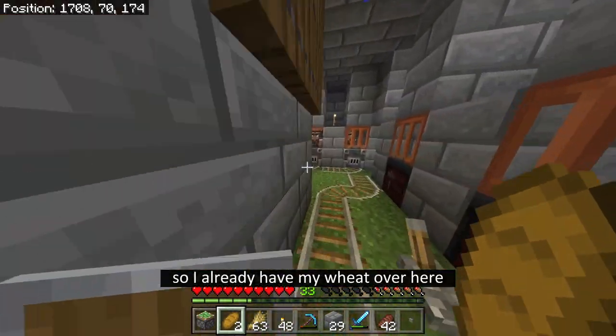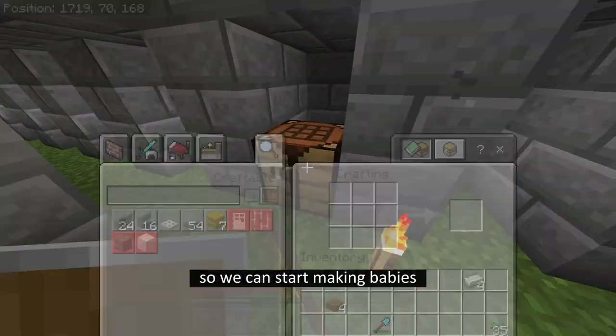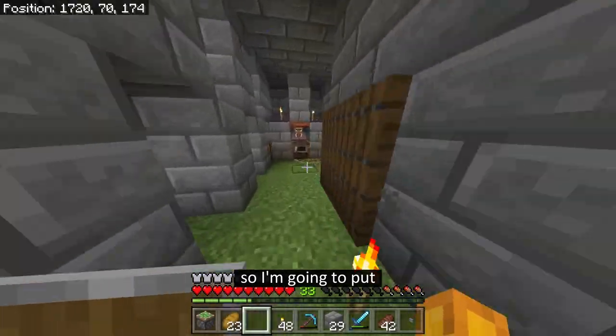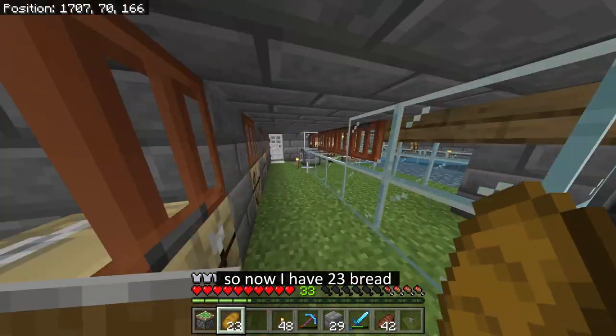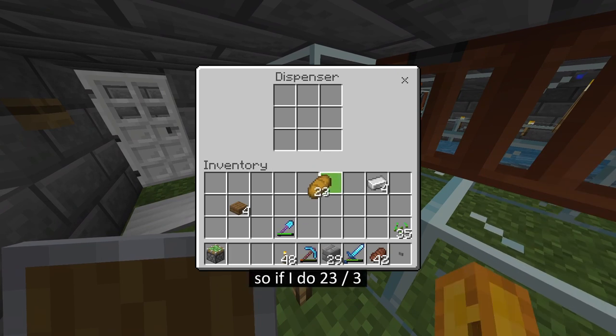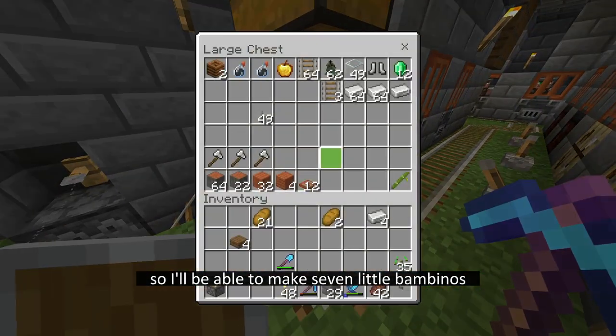So I already have my wheat over here and I'm going to turn that into bread so we can start making babies. I'm going to turn all of it into bread. So now I have 23 bread, and three bread makes one villager. So if I do 23 divided by three - it needs to be 21. 21 divided by three is seven, so I'll be able to make seven little bambinos.